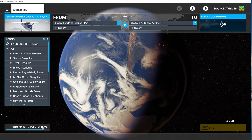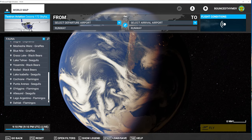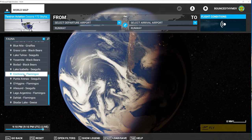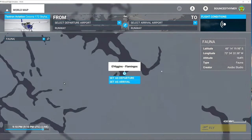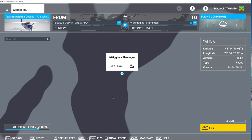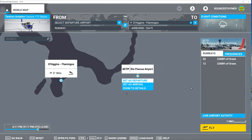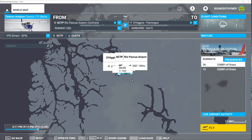They call it fauna under points of interest. These are all the different points of interest available. I'm going to do the one I just did with the flamingos because I know it's close. I tried another one — Cochrane flamingos — and I couldn't find them at all. O'Higgins flamingos I was able to find. I'm going to set that as a waypoint for guidance, then go to the nearest airport — a cool little field in the middle of nowhere — and set that as my departure. I'm in the Cessna 172.